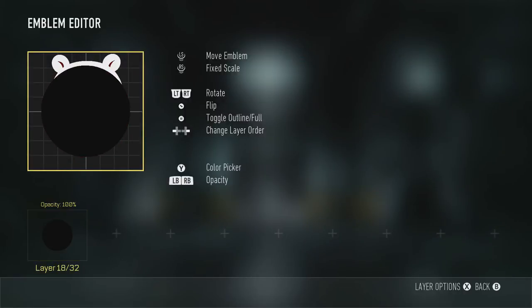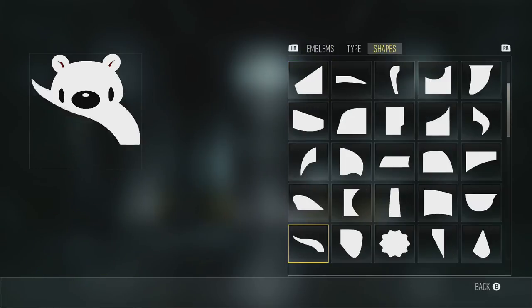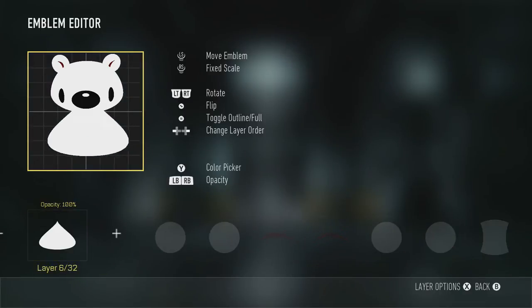And another oval shape for his mouth. There's going to be quite a few ovals. It's really easy to make stuff in Advanced Warfare and Black Ops 2 because with these shapes and being able to move them around, it's so much easier to make cooler stuff. We saw it was just duplicating that oval and making it smaller and a little bit wider for his nose.